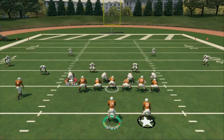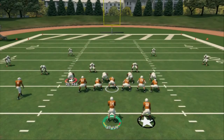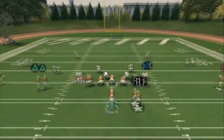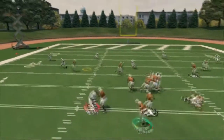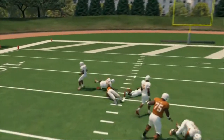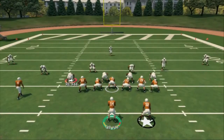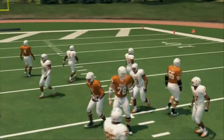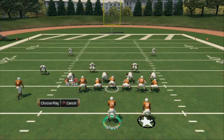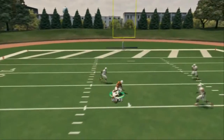Moving on to the next play — the quick pass audible, which is the slants. This is one of the best plays in the game and one of the most simple concepts. Against cover four, the square receiver should beat it — the slants create space for that underneath slant. In cover three, the circle receiver should become open. Against two man under, everything should be open — the slants are a really good man-beating route.